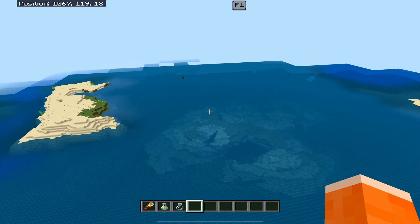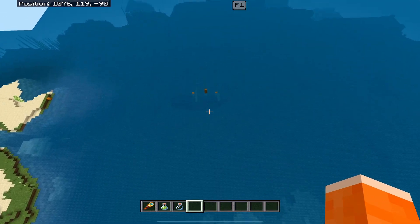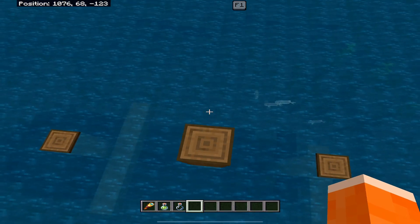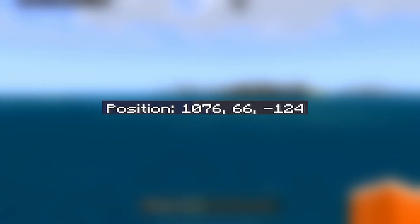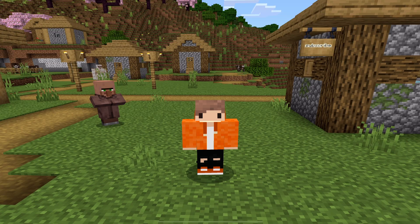Continuing over to the ocean, there is a shipwreck right here — part of the wood is sticking out so you'll be able to see where it is. Coordinates are on screen. I really think you guys are going to enjoy this seed; it offers just so many different things. Let me know what you think in the comments below, and if you find any cool or interesting seeds you want me to check out, leave a comment with the seed and I'll definitely check it out. See you next time.